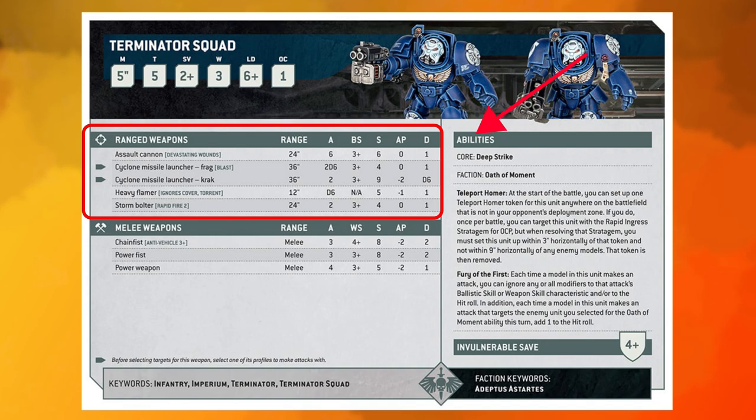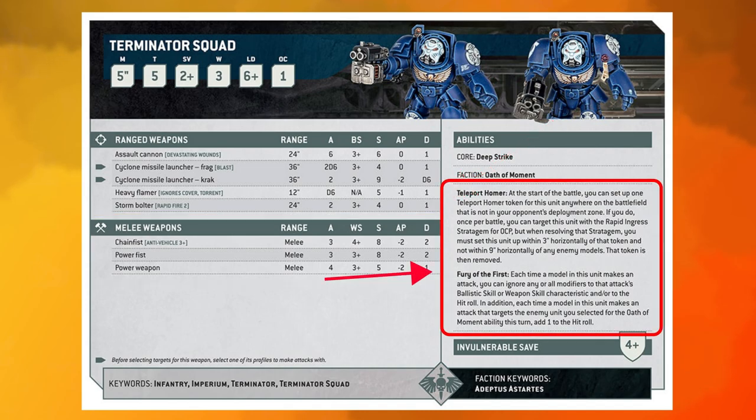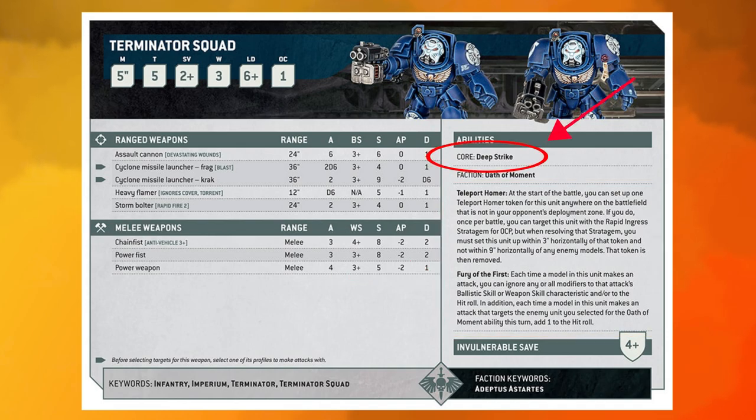Here you'll find a unit's ranged weapons, used primarily in the shooting phase, and melee weapons, primarily used in the fight phase. Here you'll also find a unit's unique abilities, which define how they interact with the battle, as well as core abilities common across many datasheets, action abilities that units in your army will share, and some units have invulnerable saves, which will be denoted here.